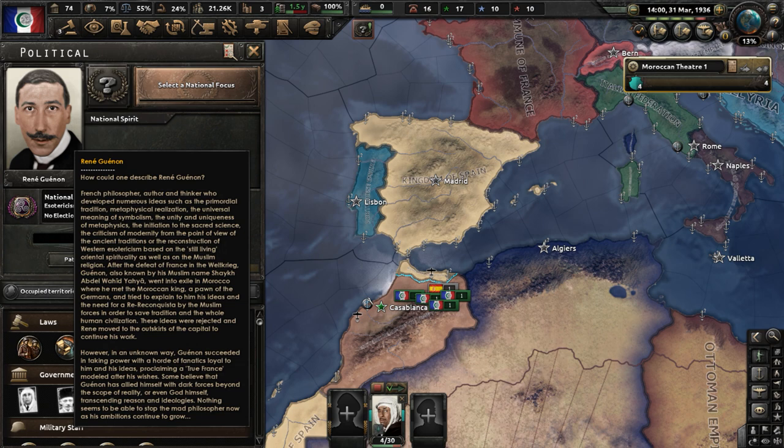After the defeat of France in World War I in this universe, Guénon — also known by his Muslim name Sheikh Abdel Wahid Yahya — went into exile in Morocco, where he met the Moroccan king, a pawn of the Germans, and tried to explain his ideas and the need for a Re-Reconquista to save tradition and human civilization. These ideas were rejected, and René moved to the outskirts of the capital to continue his work. However, in an unknown way, Guénon succeeded in taking power with a horde of fanatics loyal to him, proclaiming a True France. Some believe he allied himself with dark forces beyond reality, or even God himself — nothing seems able to stop the mad philosopher as his ambitions continue to grow.